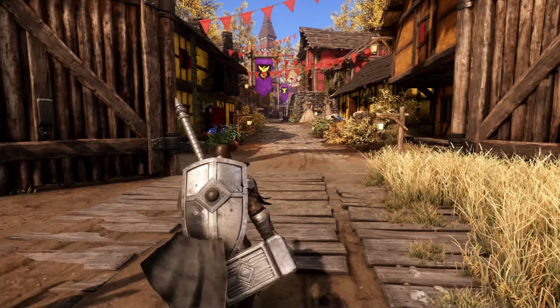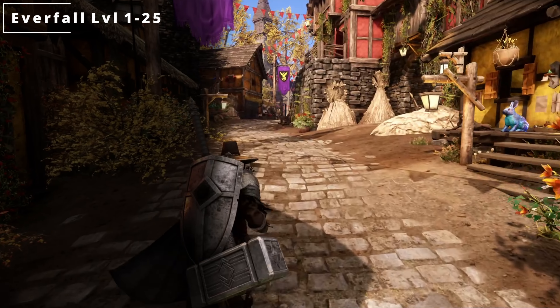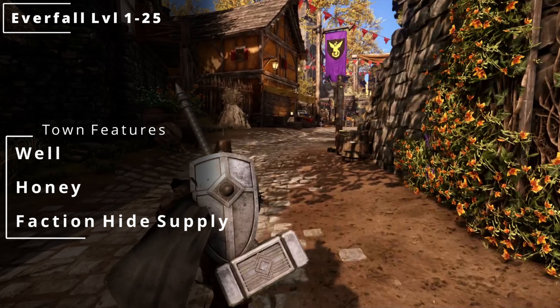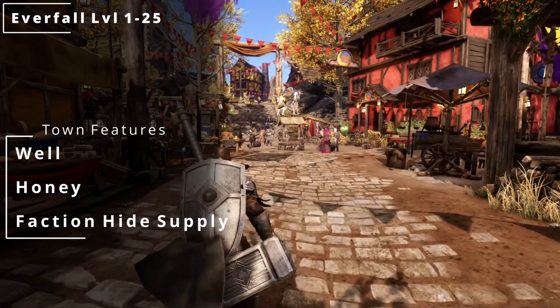For the second town we're looking at is Everfall Village. This is also going to be levels 1 through 25. You're going to find a well, honey, and then for the faction supply cart, it's going to be a hide supply cart.